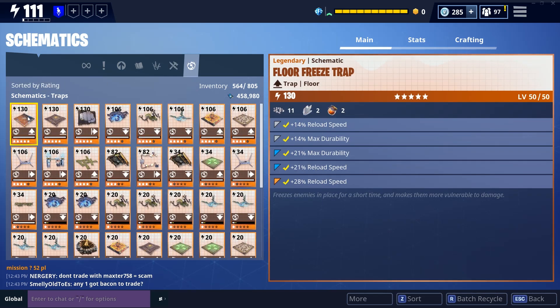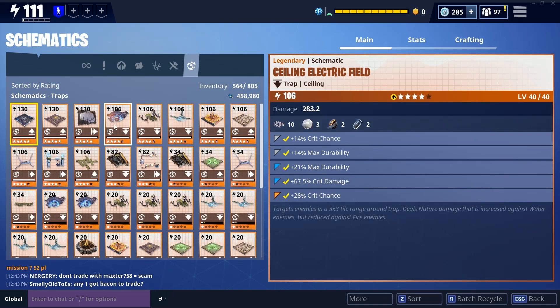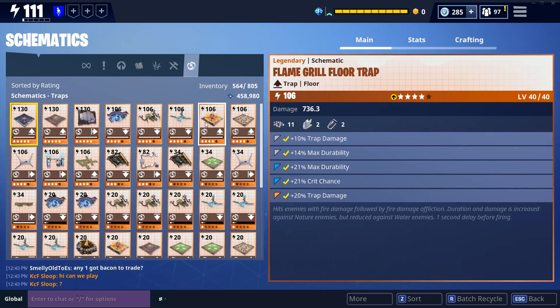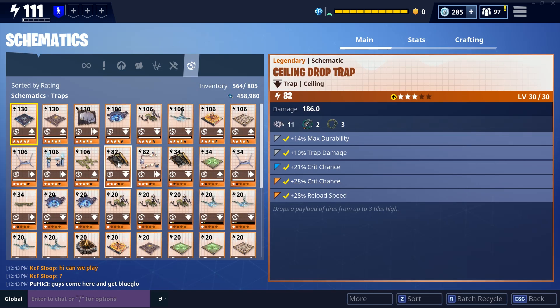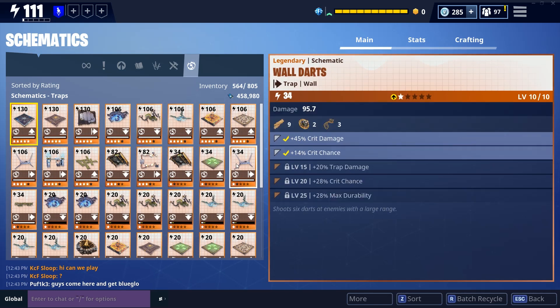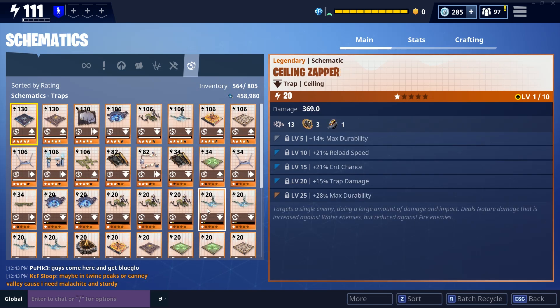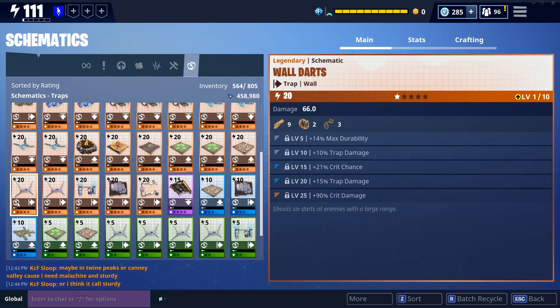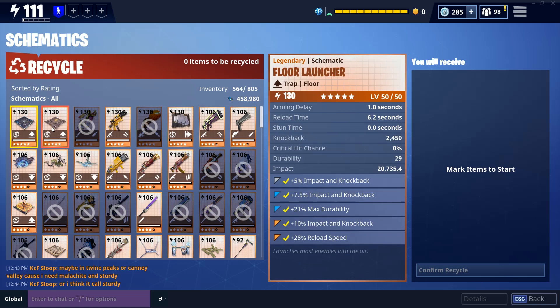Traps — we don't have that many in the game compared to other schematic types. The floor traps and wall launcher are the first three traps I want at 130 because they're cheap to craft. I have some decent ceiling traps that I like, but I started focusing on traps early, meaning I leveled some that don't have ideal rolls. Depending on how the perk re-roll system works, I may focus on completely different traps — so I've been holding back on leveling traps until I know what re-roll will offer.